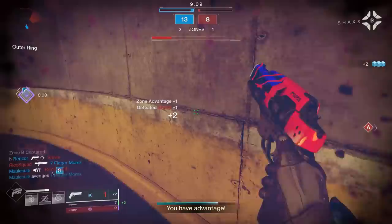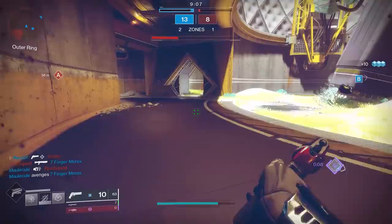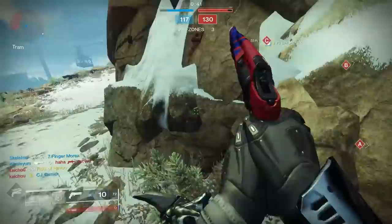Maybe it's due to the fact that the roll you're seeing here is quite godly. We've got Accurized Rounds, Quick Draw — which is very, very nice on a 180 round per minute hand cannon — as well as Rangefinder. These perks combined really assist this hand cannon. But deep down, there was something I had to accept about Nature of the Beast.